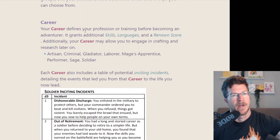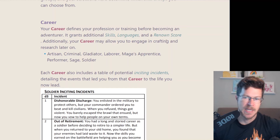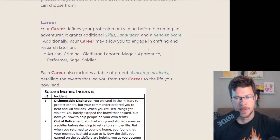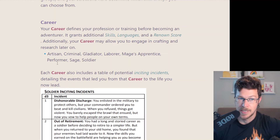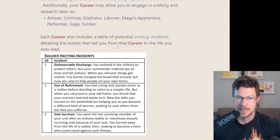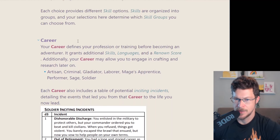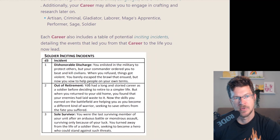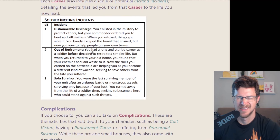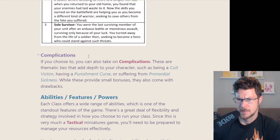Your career defines the actual profession you had. It adds skills, language, and a renown score. Some of the careers include artisan, criminal, gladiator, laborer, mage's apprentice, performer, sage, and soldier. Each career had a table called the inciting incident — you can roll on it with a D3 to get an idea of what moved you from your career to your class and adventuring life. It gives you little prompts, almost like movie tropes or archetypes.